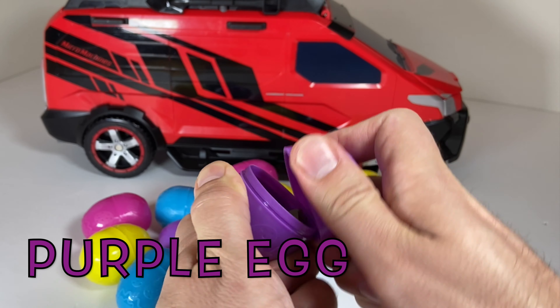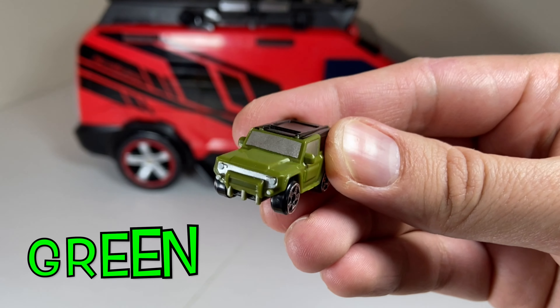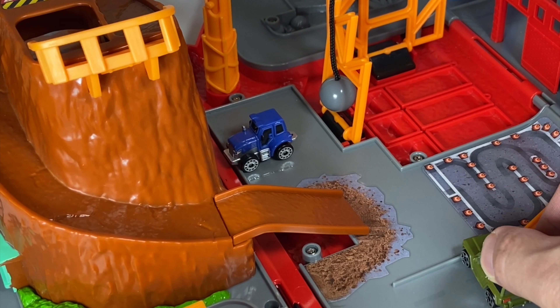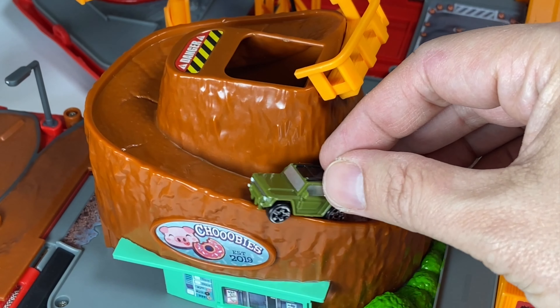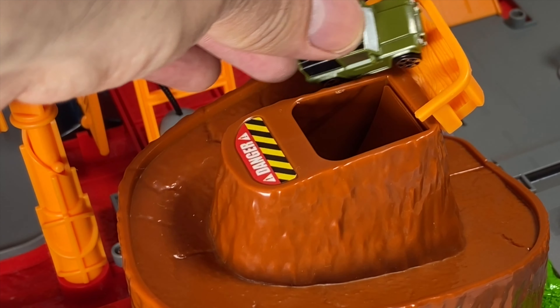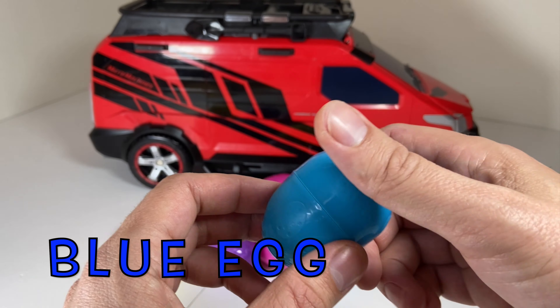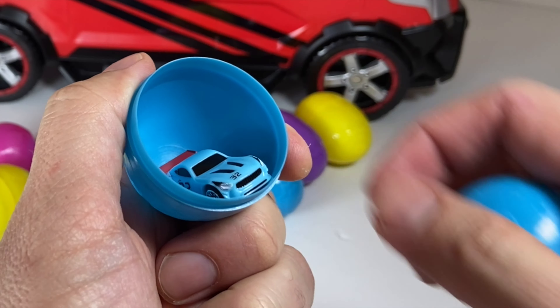Next we'll do the purple egg. I wonder what's inside. Wow, look at that — it's a green Jeep with a black removable top! The green Jeep is gonna drive up the mud mountain all the way to the top and take in the view at lookout point. Now let's do the blue egg — hmm, what car is gonna be inside?